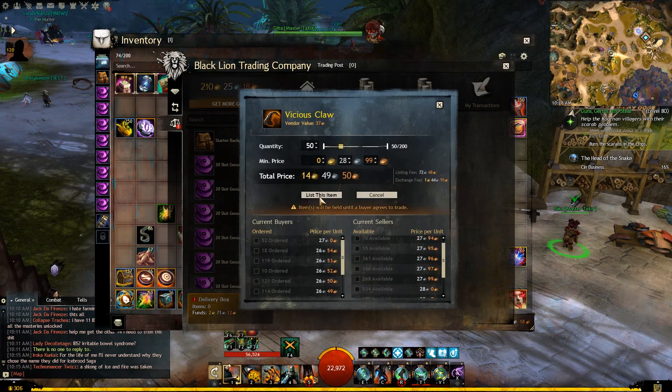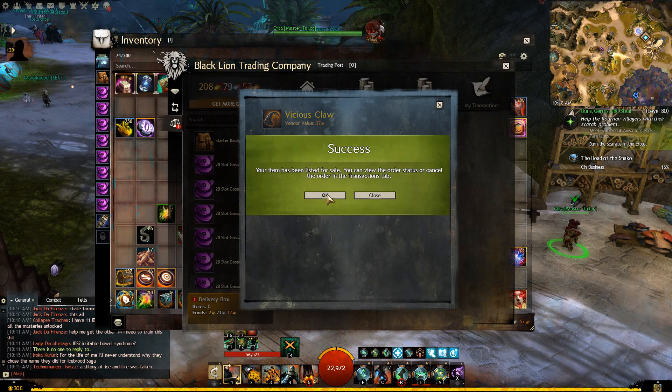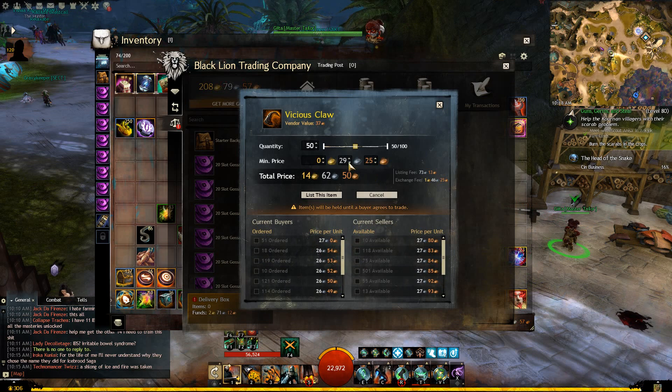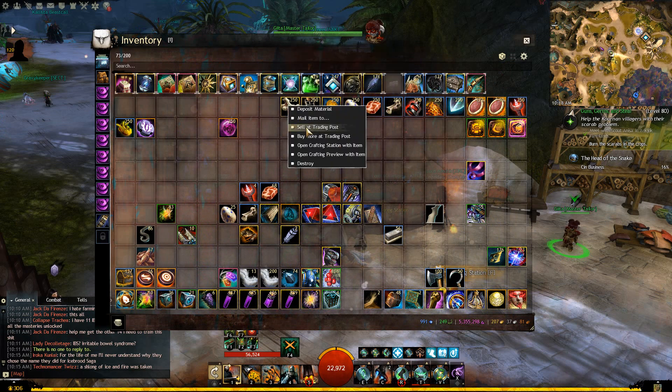Then we'll do 28.99. At 29.99 might be too hopeful, so I'm going to do 29.25 — that will be the highest I list at, the risk I incur. And we'll do 28.15 because I'm pretty confident it'll get there by this weekend.